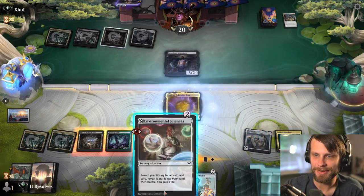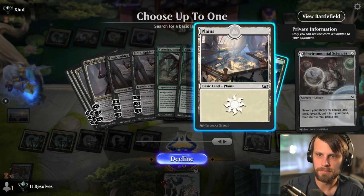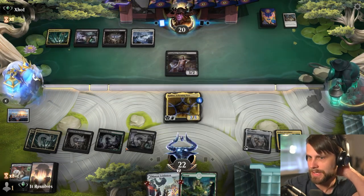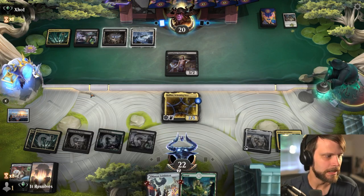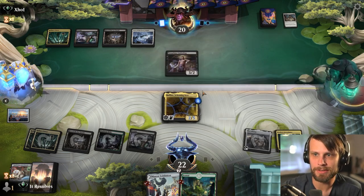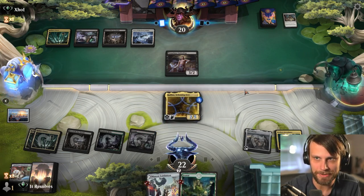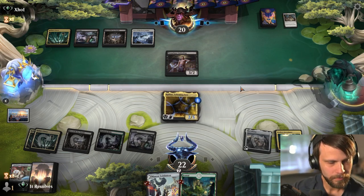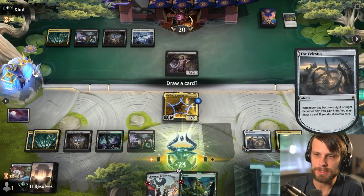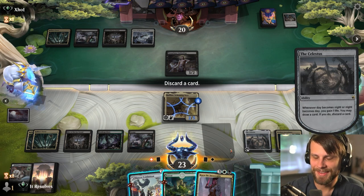Our lands are available to us which is great. Let's pull the second green just to make sure — if something happens to our Celestis, it'd be great to be able to play Vorinclex without worrying about the lands. Raphine is going to be a little trickier to deal with. Mana has not been the issue this game, which is great.